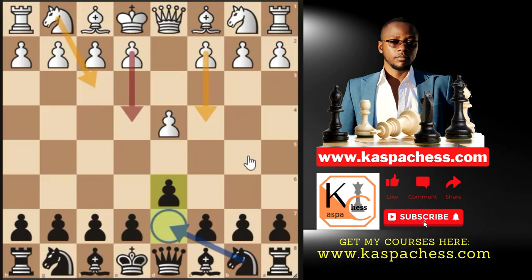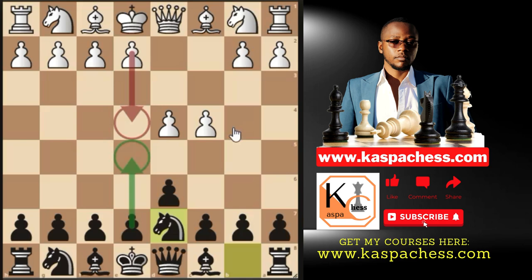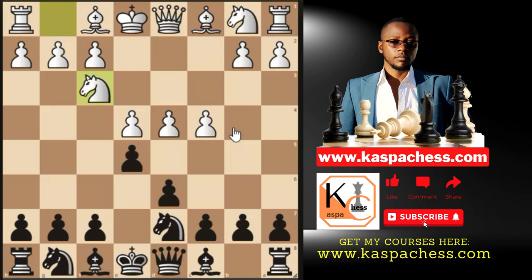Knight d7 is the main idea even in the system I'm about to show you. Let's say white plays c4. Stockfish really likes pawn to e5 right away, and I'll show you how interesting that line is. But first, the main plan: you go Nd7, then if e4 comes, you play e5. If white plays Nf3, don't take the d4 pawn — leave the tension on the center.